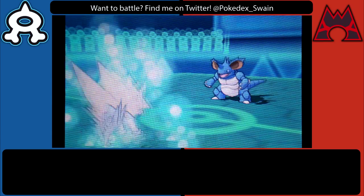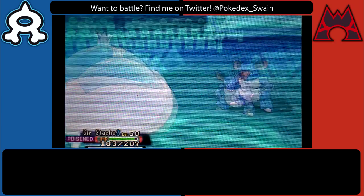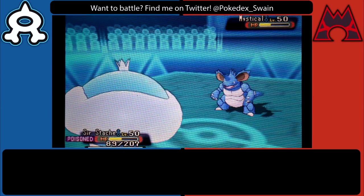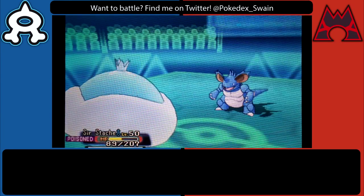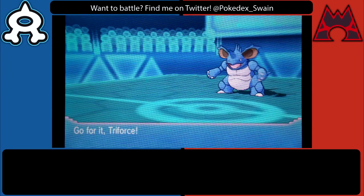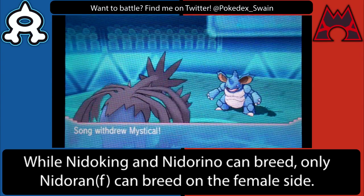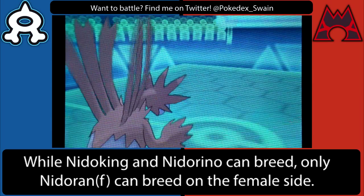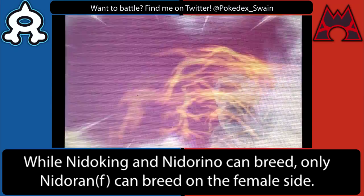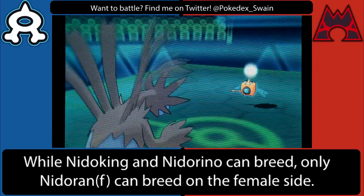I decided to go for HP Ice instead of Thunderbolt just in case he switched into his Nidoking — and he actually ends up going out into Nidoking. That tells me, number one, he was expecting the obvious move, and number two, maybe his Nidoking is Scarf since he just went right out like that. I ended up going out into my Jellicent hoping he'd go for Ice Beam or something. He went for Earth Power, which did a lot of damage since Jellicent is more physically inclined on that build. If he's locked into Earth Power because of a Scarf, I can go into Hydreigon and force him out.